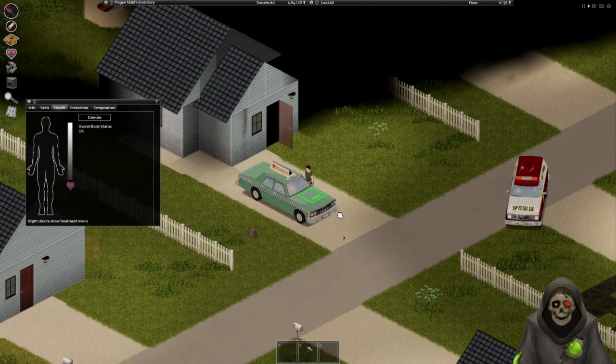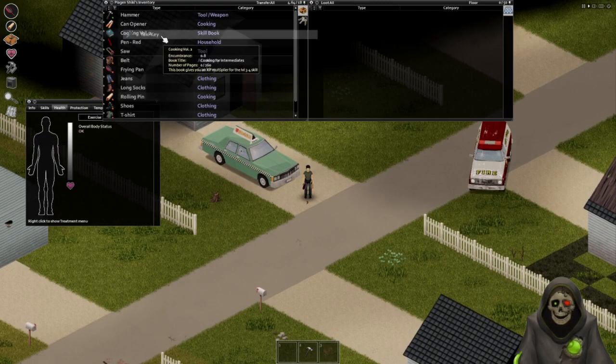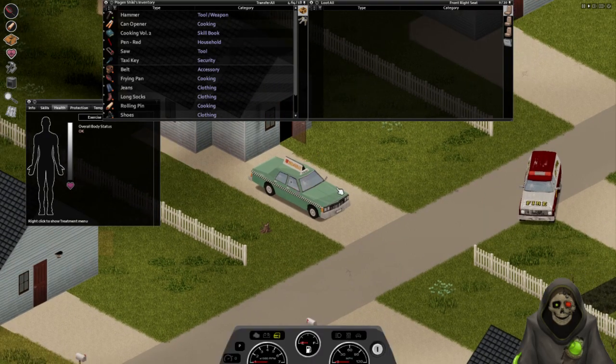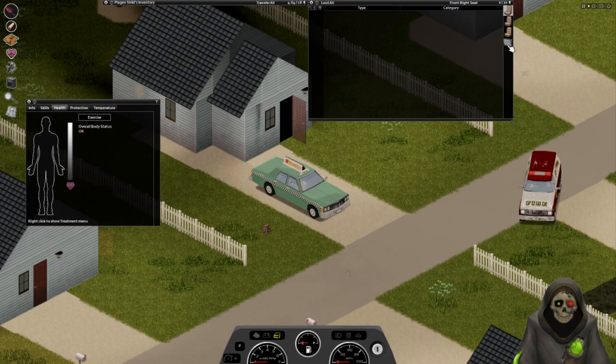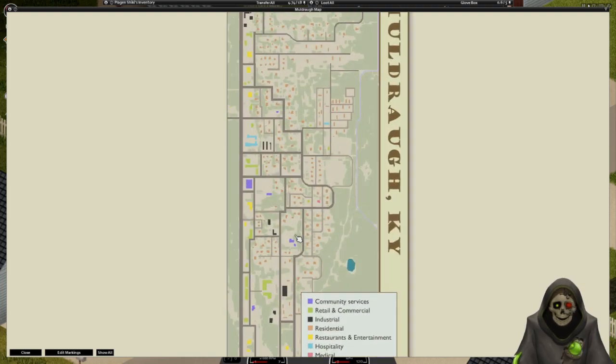I guess I was like a delivery driver or something. Are those keys on the ground right there? Well, well, well - we have keys for this thing! Let's take a look at what it has inside. There's a small drawn map. So it's right about here where we died, we're right about here.